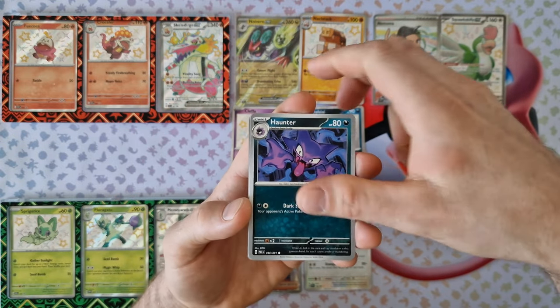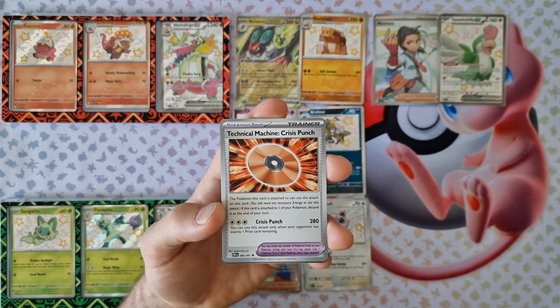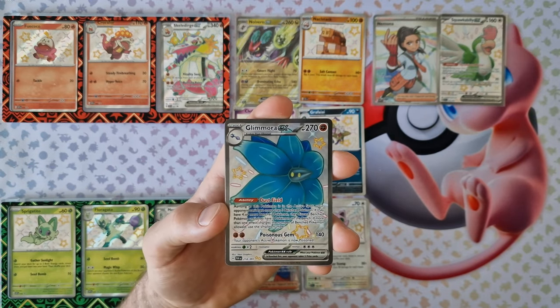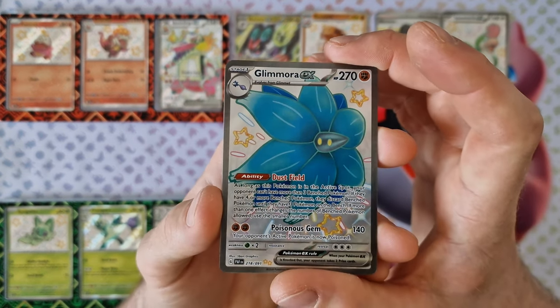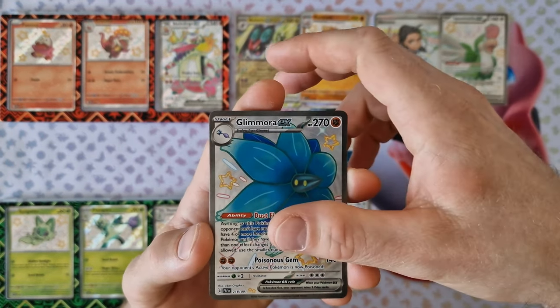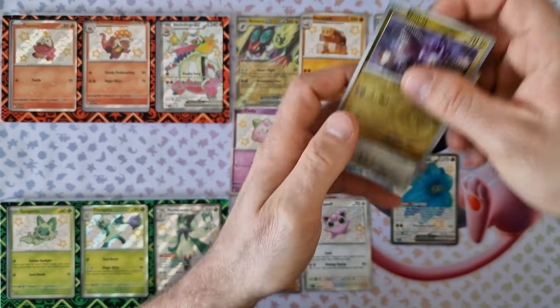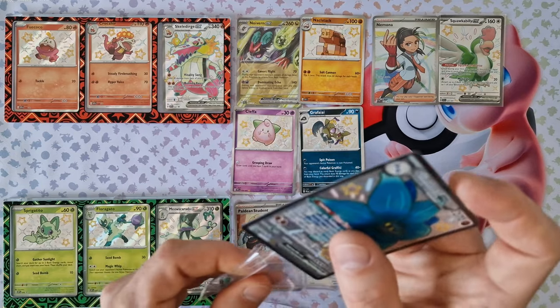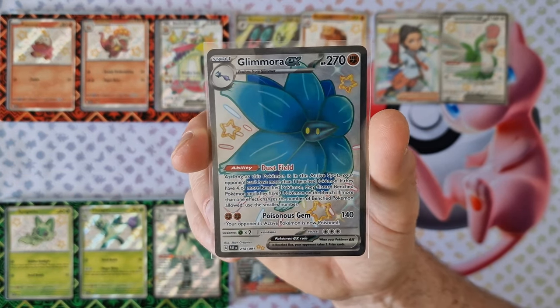From the first: Glymora EX — nice! Shiny! From the first — Glymora EX. Second is Nobot. Last card: just holo. Glymora EX — it's very nice, shiny!